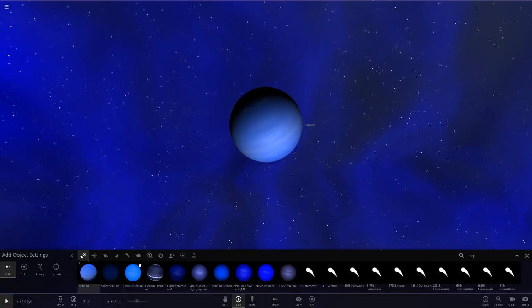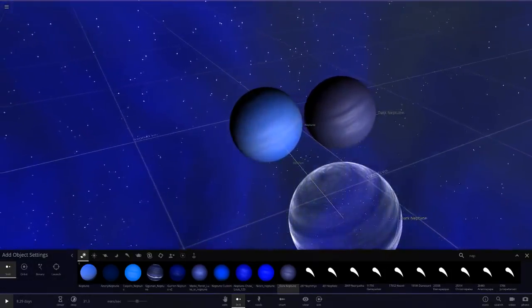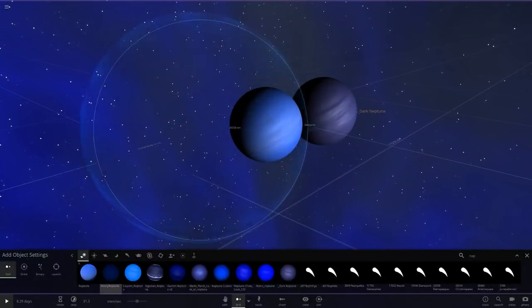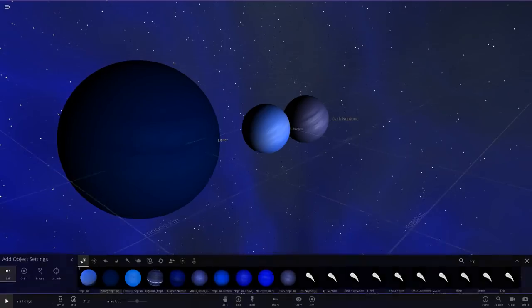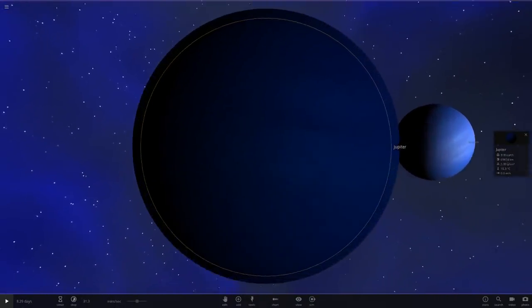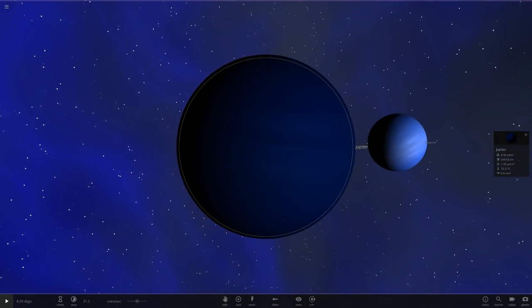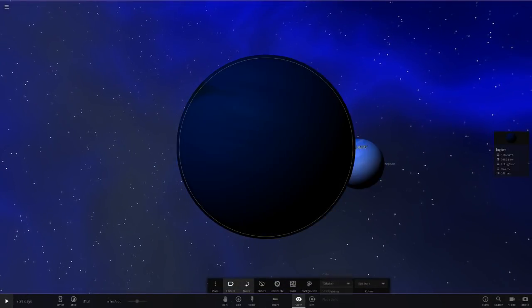Okay, so there is a ton of Neptunes here. We also have this dark variant which I've had for a long time, but that's not really accurate at all. Let's start off with anonymous one — this thing is massive. It's a very very dark blue, and since it's a gas giant there's not really much in the way of features to look at.